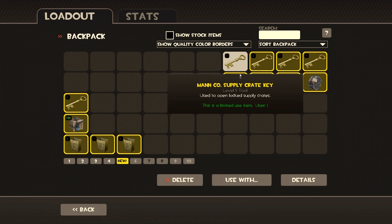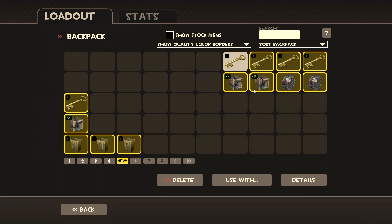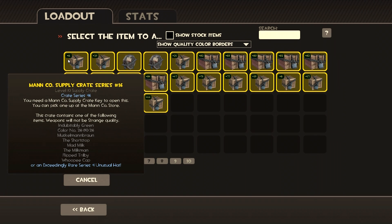The Sandman has a negative 15 max health on wear, which isn't too bad. If you're playing Mann vs. Machine you normally wouldn't use the Sandman — I would recommend using the Fan O'War. So let's go ahead and unbox the next crate, number 16. This one contains a couple of colors.